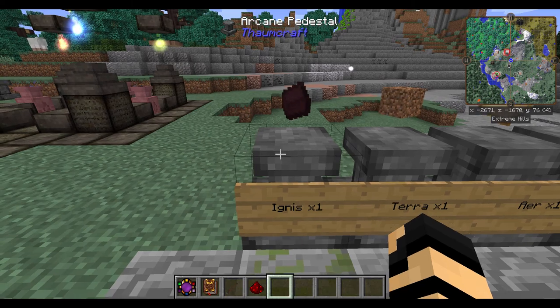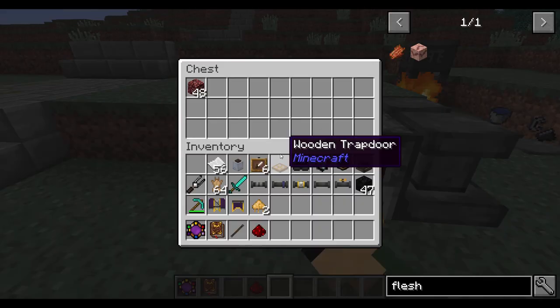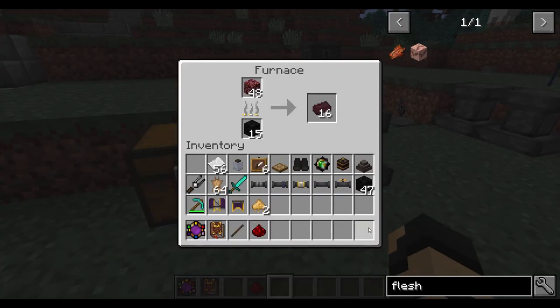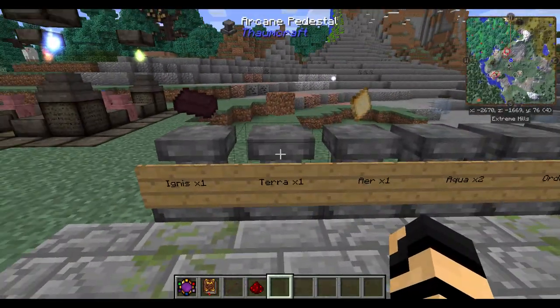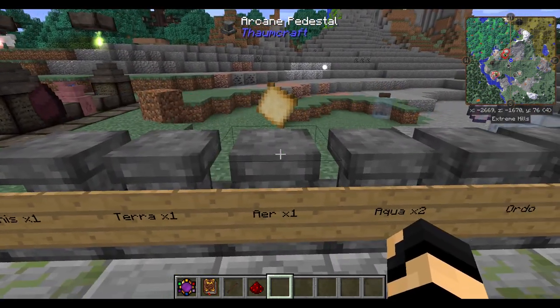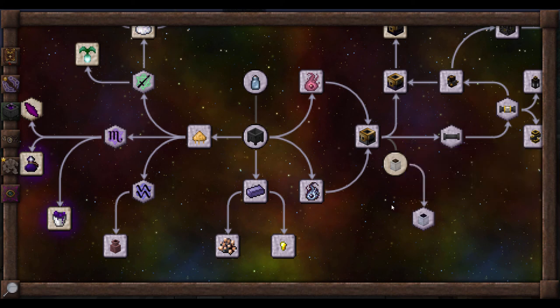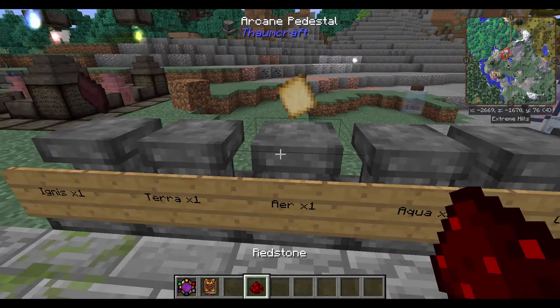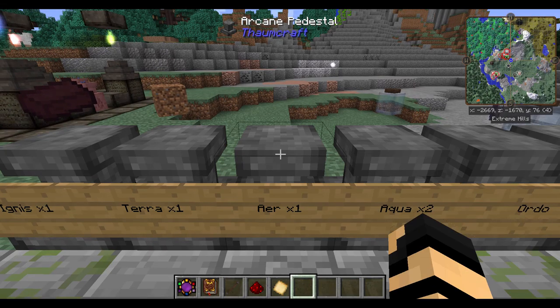As for the primals: Ignis on a nether brick—you just toss some netherrack in your furnace and it makes nether bricks, which is a very simple and easy way of getting ignis. Terra: regular dirt, not grassy dirt. Air you'll get off of labels, which—if you do enough of your research and get into warded jars—you should end up making. The recipe is just paper, an ink sack, and a slime ball, and you'll get yourself four labels, so you'll want to store a lot of these for future use.